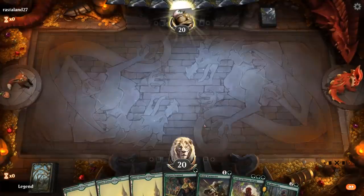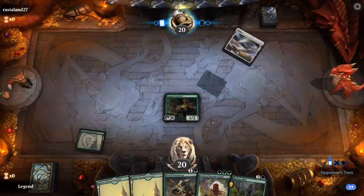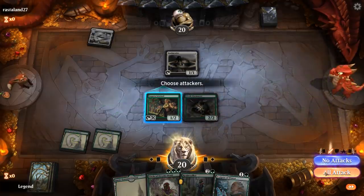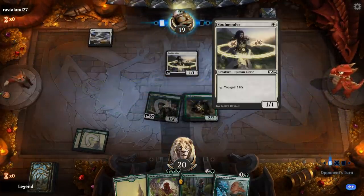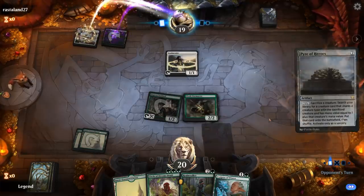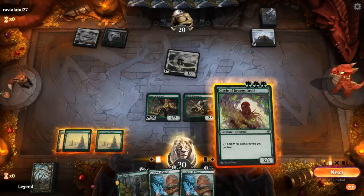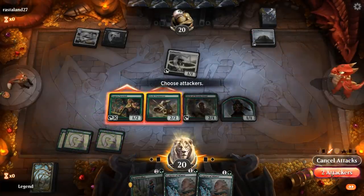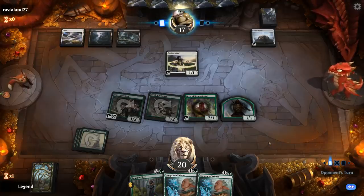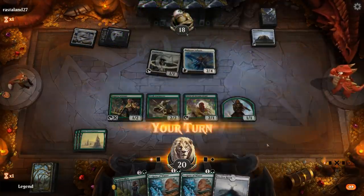We're on the play with an exciting hand — Sentinel into Warmaster into Circle of Dreams Druid, going to provide a lot of mana to sink into Realmwalker and the Warmaster's ability. Might as well hit for one. Opponent is a life gain deck with Soulmender — Black/White. Could have some removal. It's going to be a Pyre of Heroes as a sack engine. If we get to untap, we can potentially start going off with our Realmwalker.